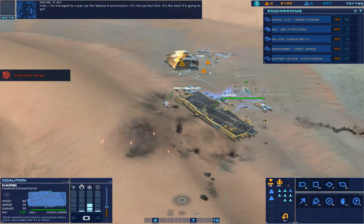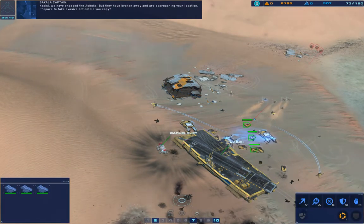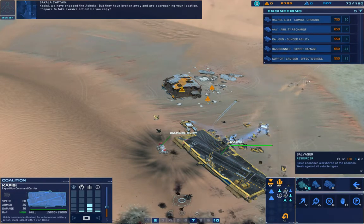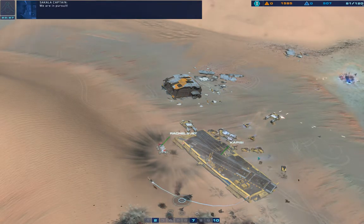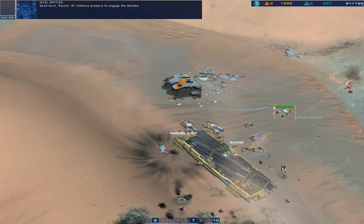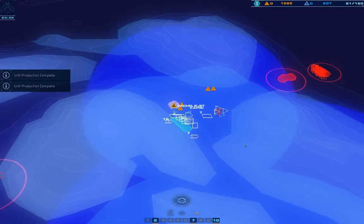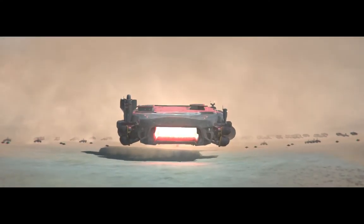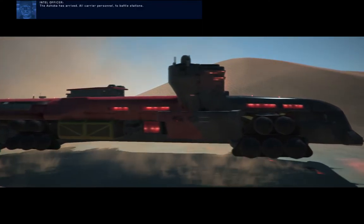Enemy production intel — I've managed to clean up the Cicala transmission. It's not perfect but it's the best it's going to be. We've engaged the Ashoka but they have broken away, approaching your location. Prepare to take evasive action. Do you copy? We are in pursuit. Good work, Rachel. All stations prepare to engage the Ashoka. Get this cruiser moving. Enemy carrier detected, moving fast on our location.